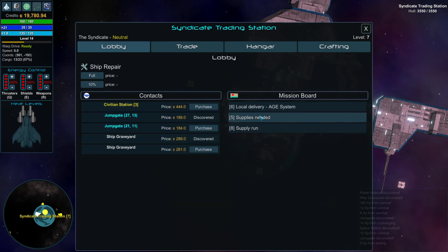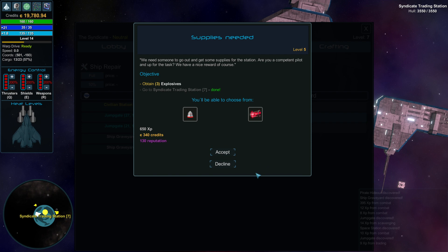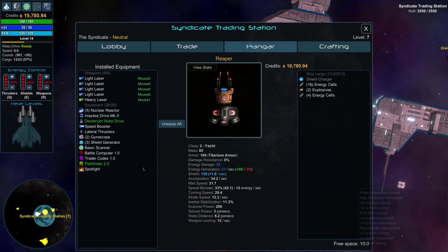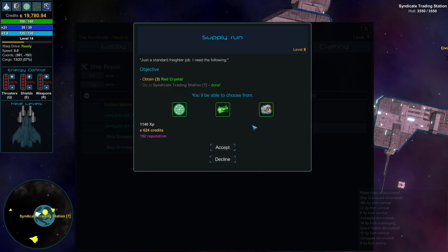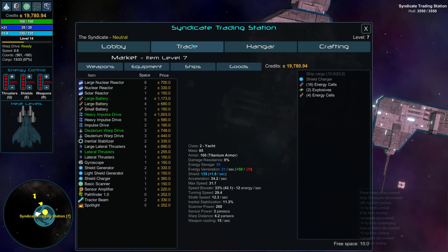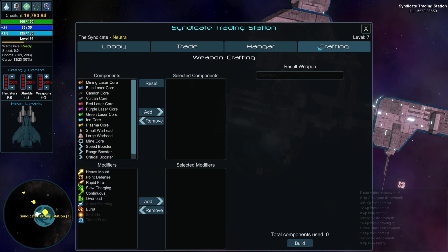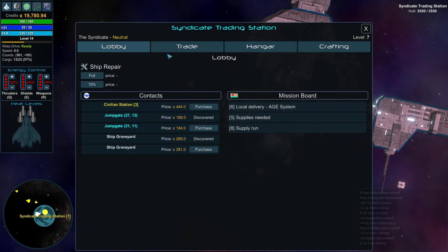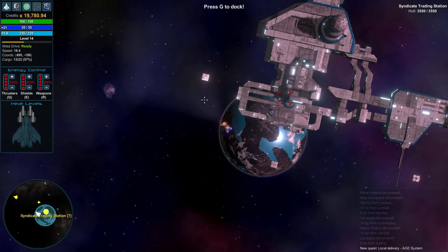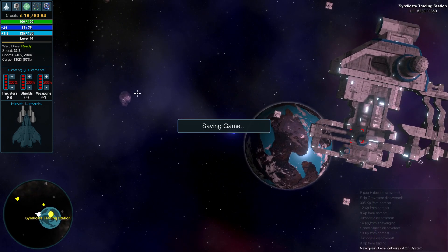Local delivery, supplies needed — obtained explosives. How many explosives do I have on me? Two. Supply run — red crystals. We won't do that one because I'm not a miner anymore, and that's kind of where that works out. We'll ignore that for now. Local delivery then — let's just do that. I don't know if we can participate in whatever's going on here — these guys are really head-on-head, aren't they?